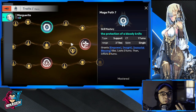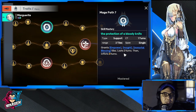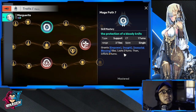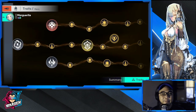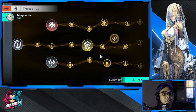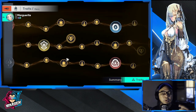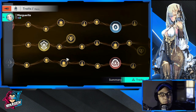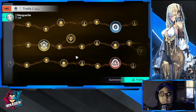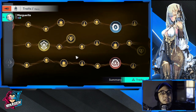The other option if you want to go the upper row route is a buff on a single target or single ally — either you buff an ally or buff herself. It depends on your play style and team construction whether you go the upper or lower row.